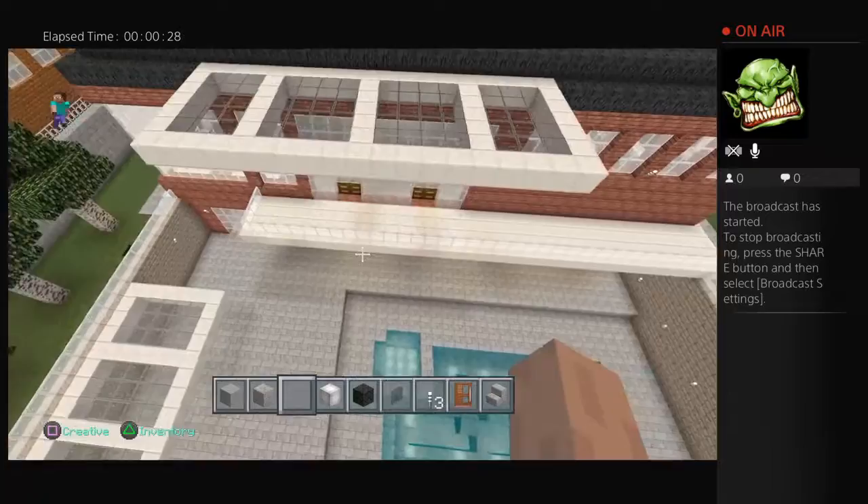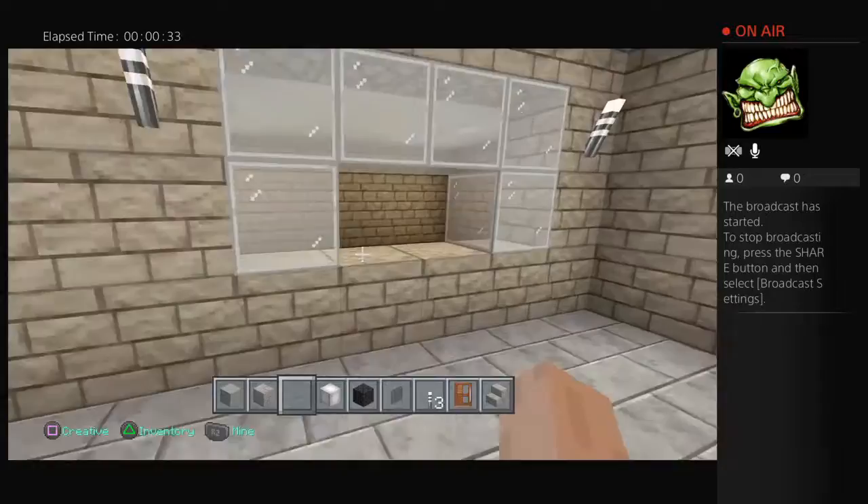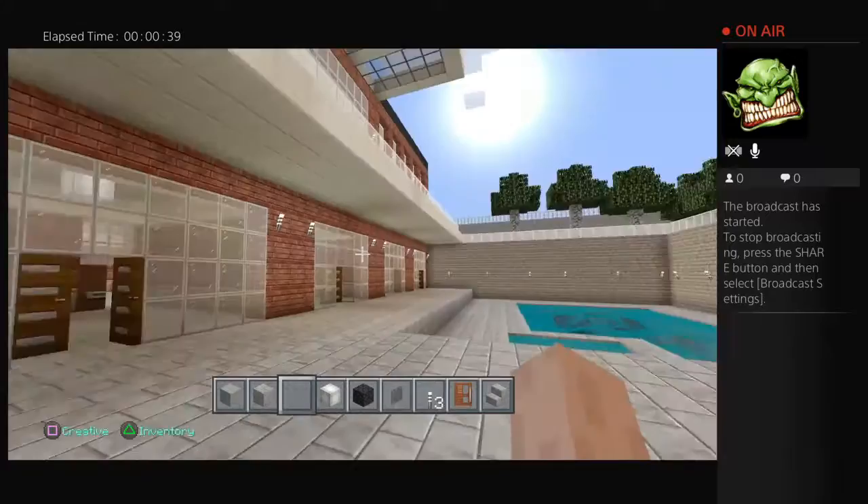And yeah, this is what you have. There's like a bubble here where you can chill out — you got your pool, your high walls, trees for privacy.